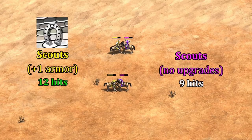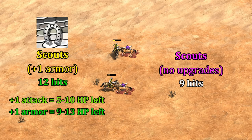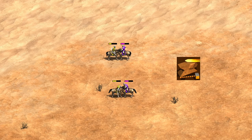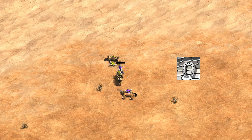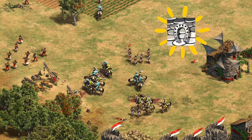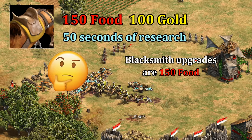On the other hand, researching scale barding armor means they can take three extra hits. With just one more armor they end up with nine to thirteen HP left out of their original 45 — that's three or four more HP on average than if you'd gotten the attack upgrade instead. The upgrades aren't equal. Funny enough, if your opponent grabs either the attack or the armor upgrade, the decision for you doesn't matter anymore — you can match or negate either one to get back to a balanced fight. At first glance it seems like armor upgrades are better for melee, but scouts have another available upgrade: bloodlines.